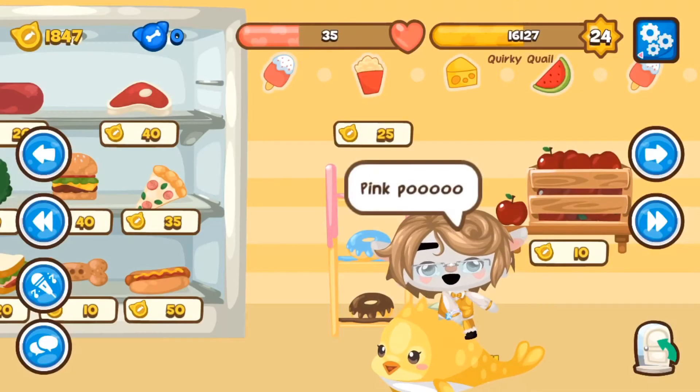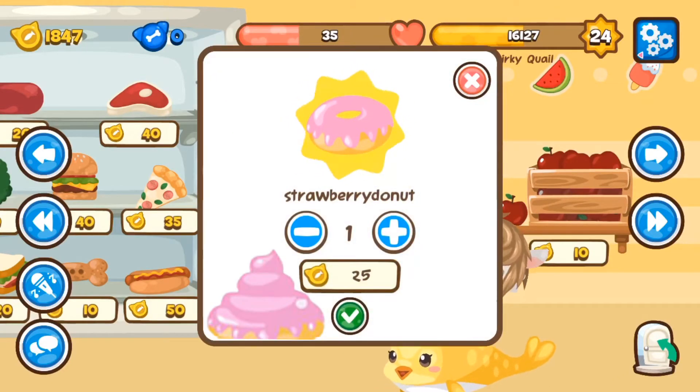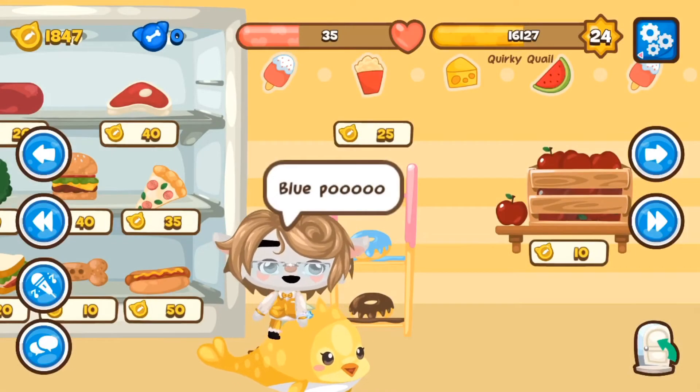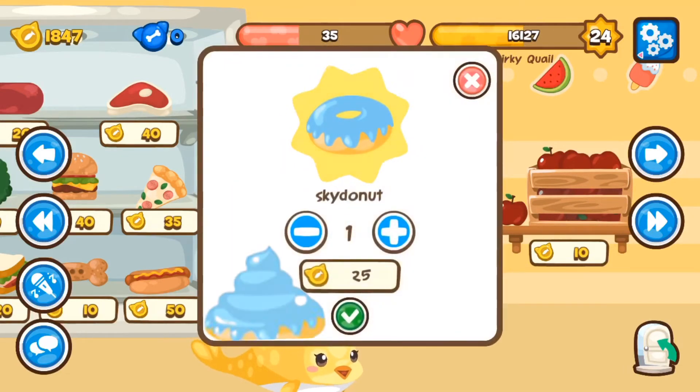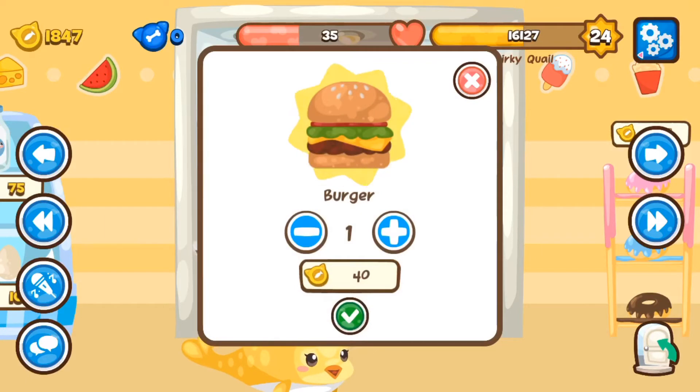For the pink poo, you have to eat the strawberry doughnut. I've put a little photo of how it looks so there's no confusion. For the blue poo, you have to have the sky doughnut — pretty nice, you can even decorate your house.